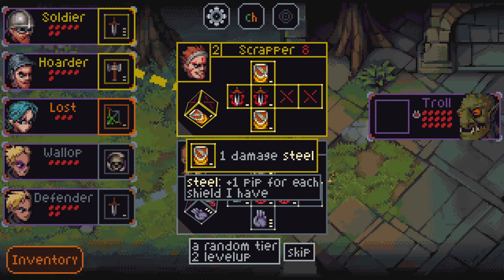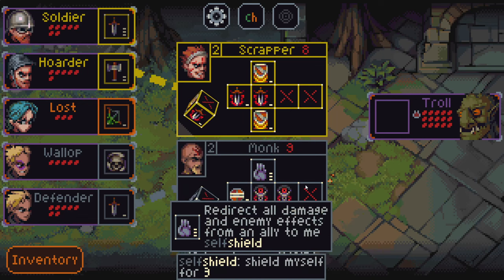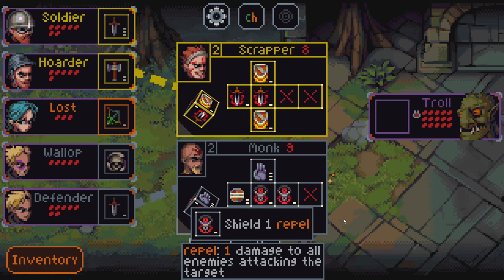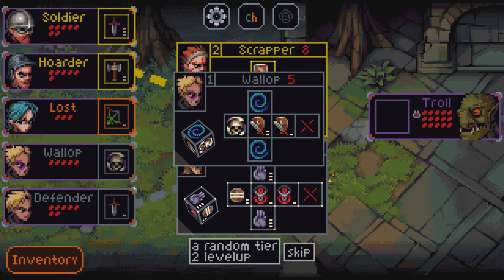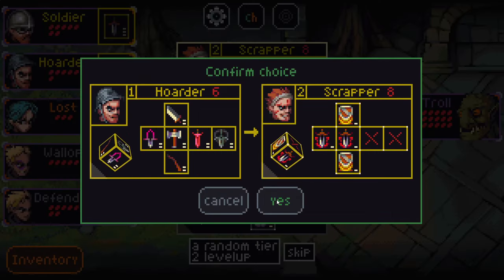As you can see, we have a Scrapper — this one does plus one damage to each shield they have. Then we have a Monk, which redirects all damage and effects from an ally to themself and shields them for three. This one does shield one repel, shielding an ally for one and dealing one damage to every enemy targeting them. It also has cleanse, which can get rid of negative status effects. Because I have two characters that are gray and can shield, I'll be taking the Scrapper.